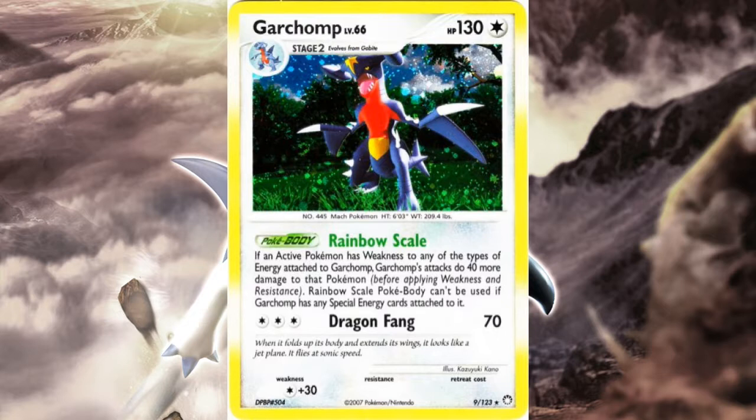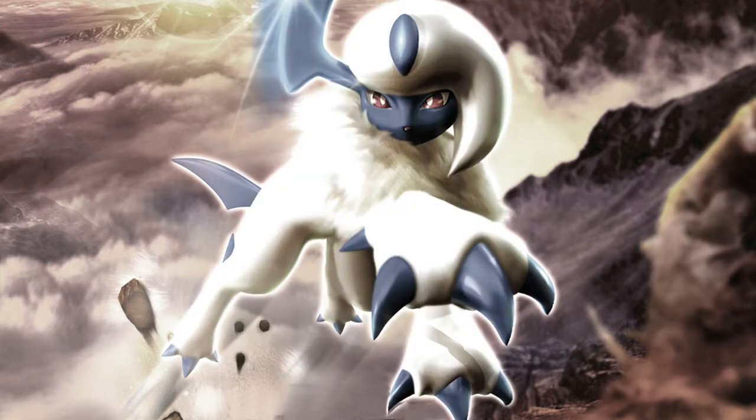While this card looks great, I don't think it was too competitive, though it's still good. 130 HP was the standard you wanted to hit in DP, especially early on, and no retreat cost is awesome. Dragon Fangs — three for 70 — doesn't break records, but you can use any energy and with Double Colorless Energy it becomes more reasonable. Rainbow Scale is interesting: if the active Pokémon was weak to any basic energy Garchomp had, he did 40 more damage.